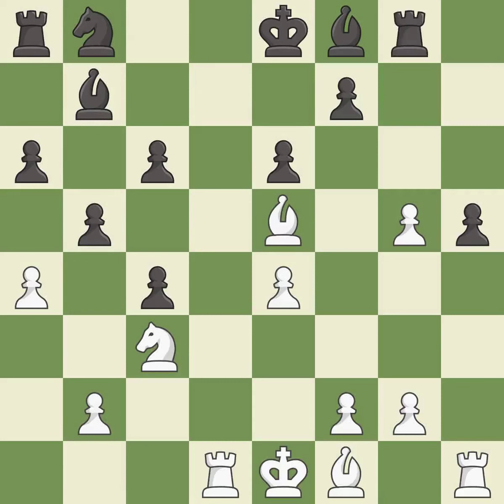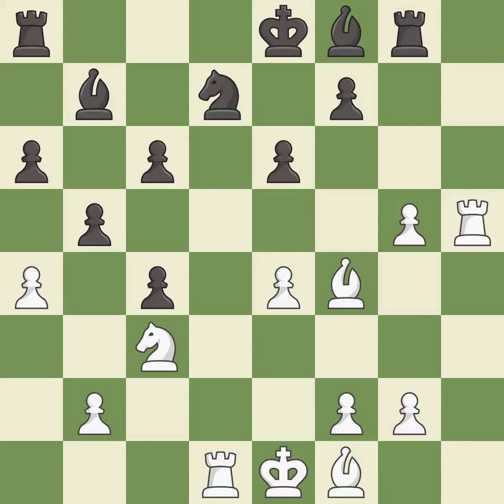This activates a rook by developing it off of its starting square. This threatens to kick a knight — it is best. That was a free pawn. This threatens to activate a rook by getting it to the 7th rank — it is good. This activates a piece and simultaneously wins time by attacking an opposing bishop — it is good. This kicks an opposing knight — it is best.